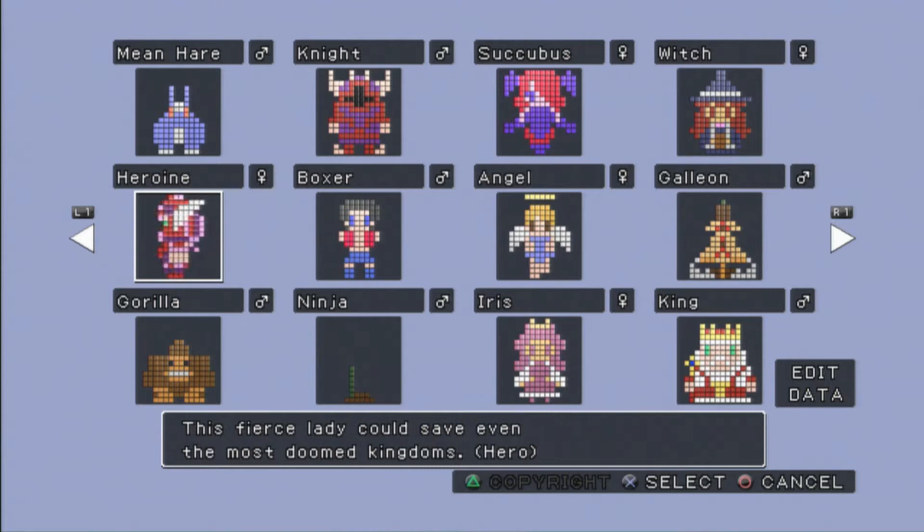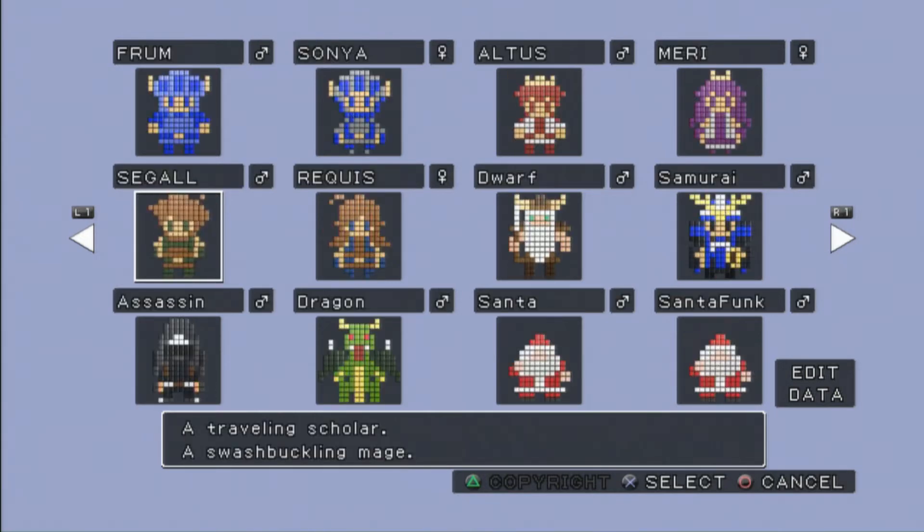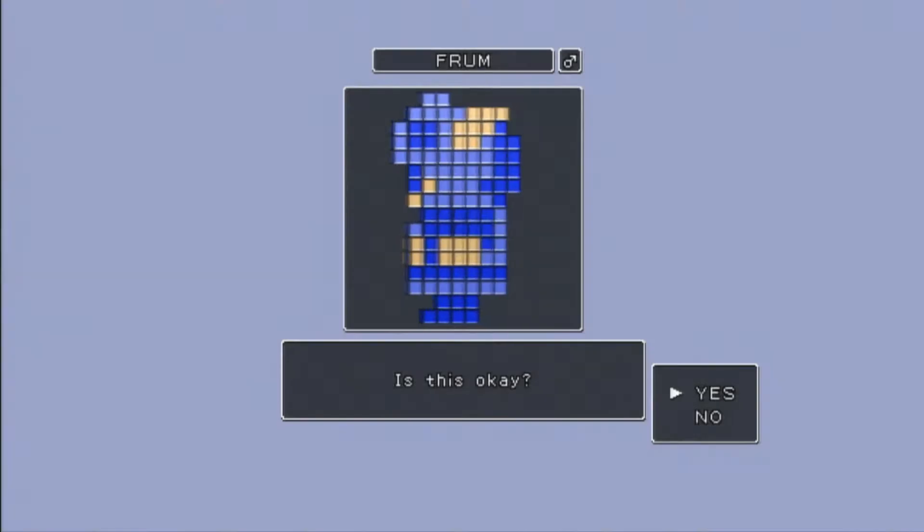Another favorite of mine is the Heroine, who — for anyone who's looked at Dragon Quest III art, like box art or instruction manual stuff — is basically the Warrior class for females in Dragon Quest III. Almost dead-on, with this very blocky pixel style. Anyway, enough gushing over the extreme number of references here.